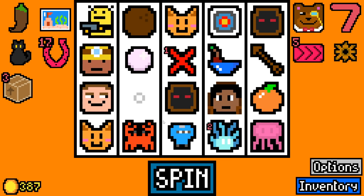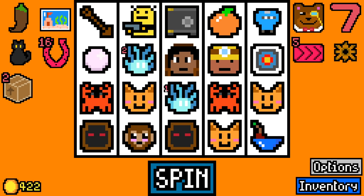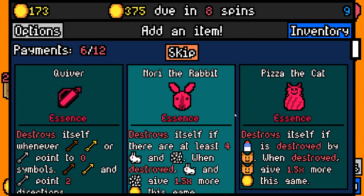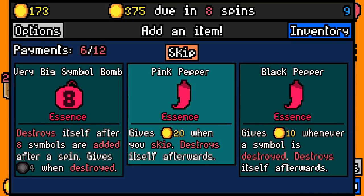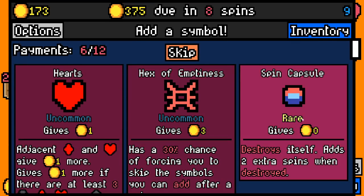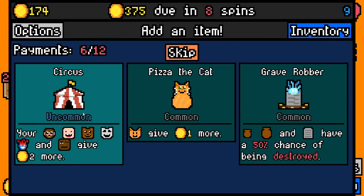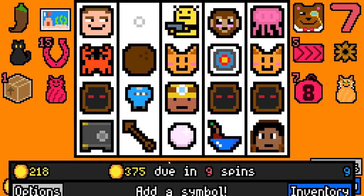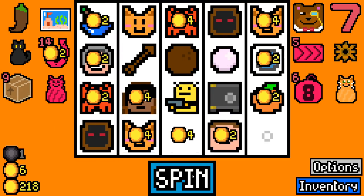There's another cultist. There goes one dud — one dud left to go. We rolled 35. Another cat. One spirit left with one turn. We'll pay 300 — 173 spare, still comfortable. Definitely going to take pizza the cat essence for the cats. Very big symbol bomb and a spin capsule — destroys itself, adds two extra spins. I'm gonna take pizza the cat because we've got so many cats. We got pizza the cat and pizza cat essence in the same turn!